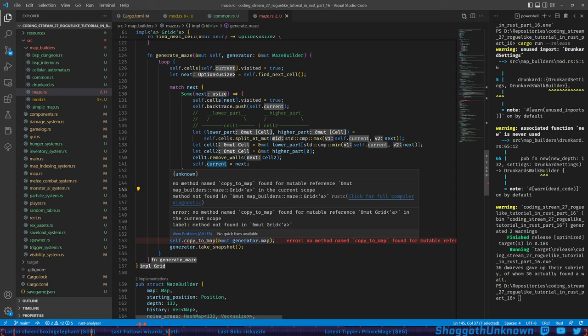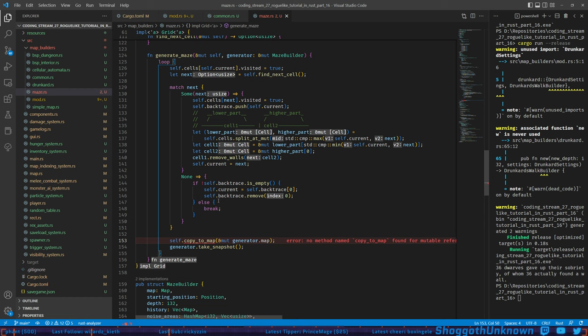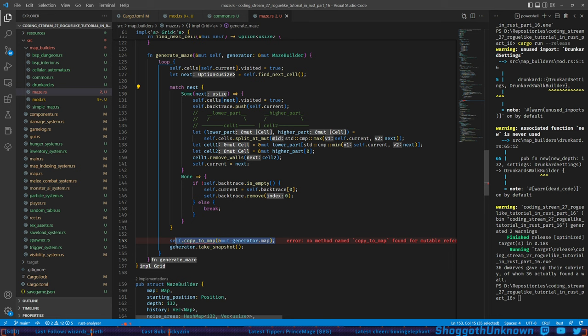The doubling (times 2) on the index is because the map is half resolution relative to the grid. So something at cell (1,1) maps to map position (2,2). The plus ones on x and y are also related to the half resolution. This is where the mismatch between grid cell format and our map format gets resolved — walls aren't part of a tile in our map, they are a tile, so we double the grid size and carve floors where walls aren't present.